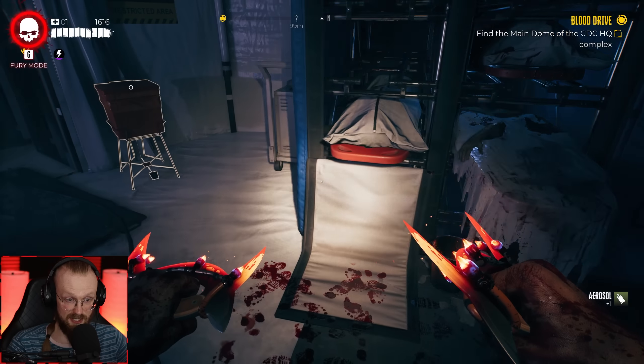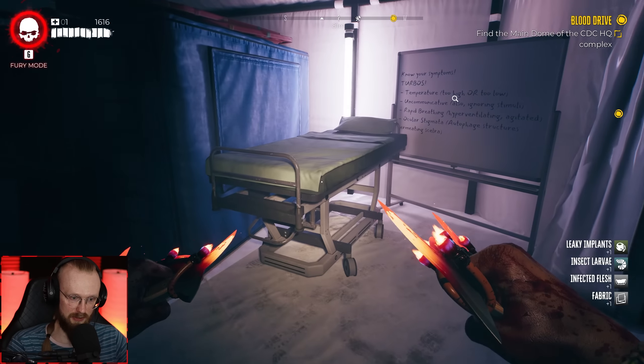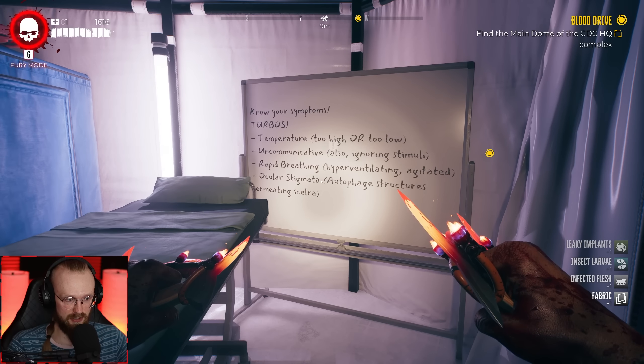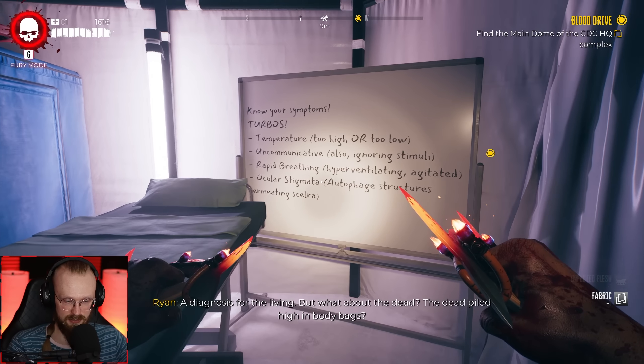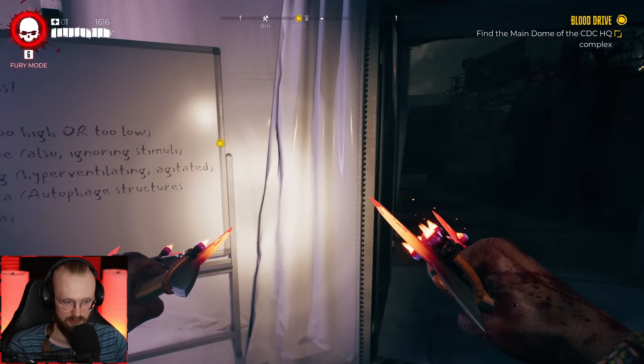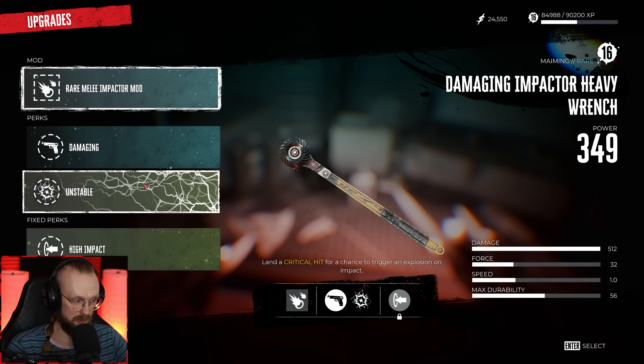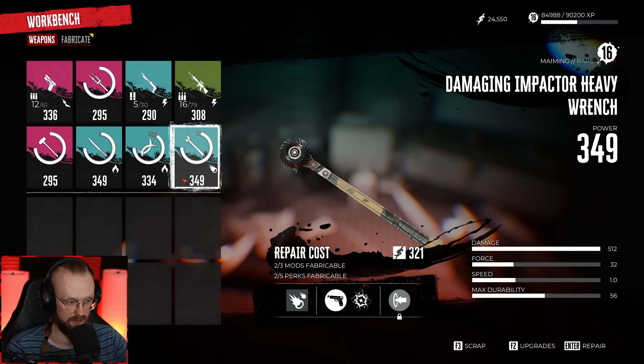As I was saying, Sam B doesn't have that Autophage ability — unless he did have it and I've just forgotten. It's been a while since I've played Dead Island 1. I can also add this mod to this weapon — let's add it. It's a special mod called Unstable: land a critical hit for a chance to trigger an explosion on impact. Let's get it.